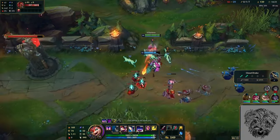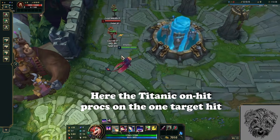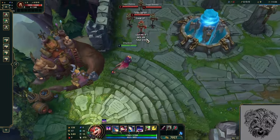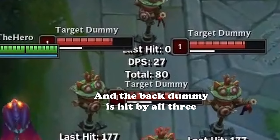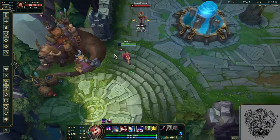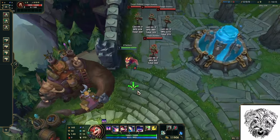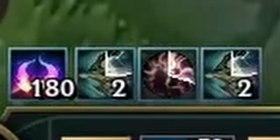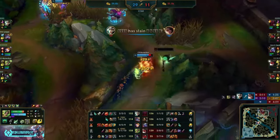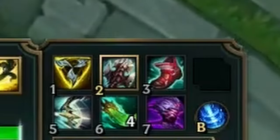And while you might be thinking about Guinsoo's or Runaan's Hydra, I raise you Titanic Hydra. You can auto Titanic and then Q, so you're getting two resets and it comes out really fast if you do it correctly. Smolder's Q also applies Terminus multiple times, which allows him to stack it really fast in fights. All I'm saying is I've definitely seen this one before. Anyway, thanks for watching.